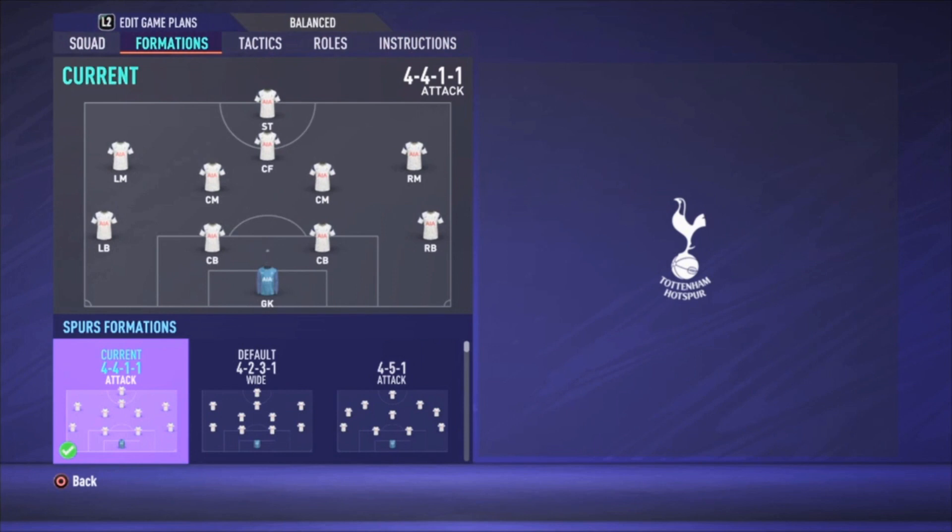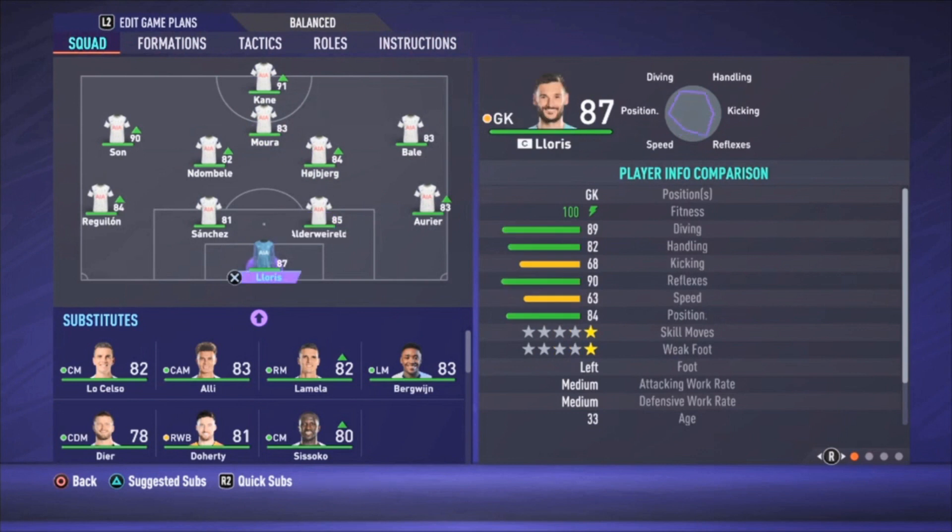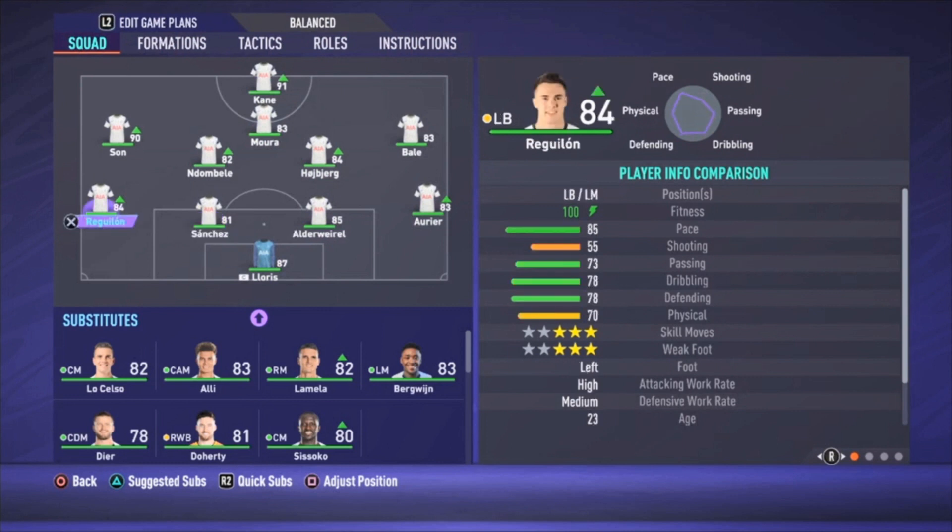We're going to start with the formation — it's a 4-4-1-1 attacking formation. The lineup is: Loris in goal, Aouye as the right defender, Alderweireld and Sanchez as the center backs, and Regulon as the left defender. Bale is the right midfielder, Hojbjerg and Dombele are the central midfielders.